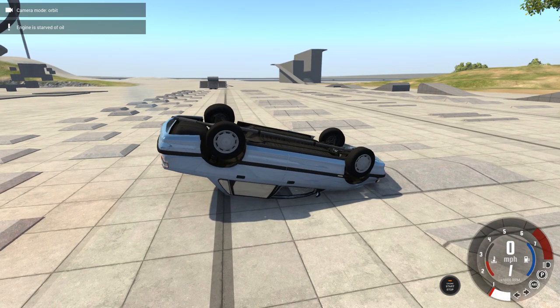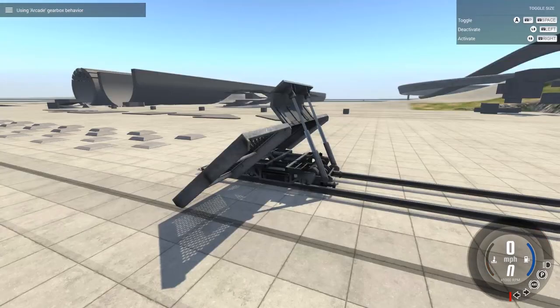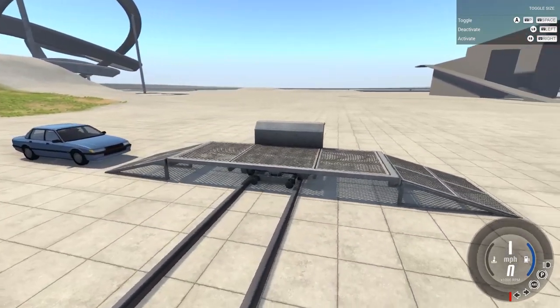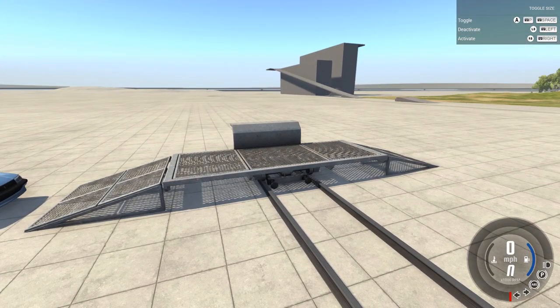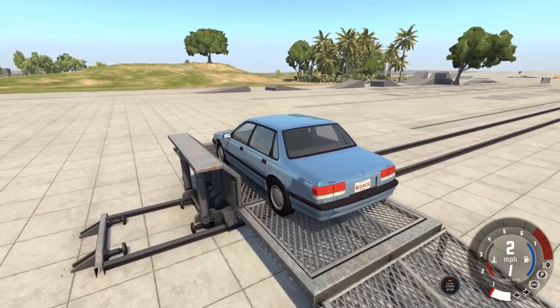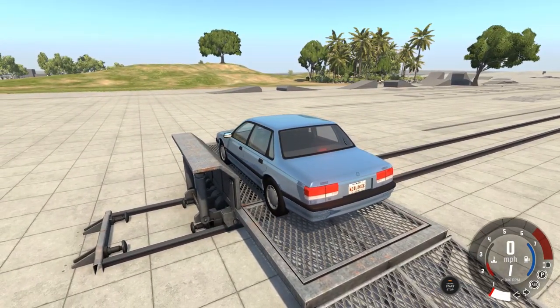We're just going to mess around with that today. Probably do some duels, like kind of have two of them facing each other, and some other fun stuff. But for now, I just want to test all the different cars I can with this thing, because it's so satisfying to just send a car rolling over like that. So we're actually going to do that again with the Pessima, but get a little bit of slow motion, just because it's fun.